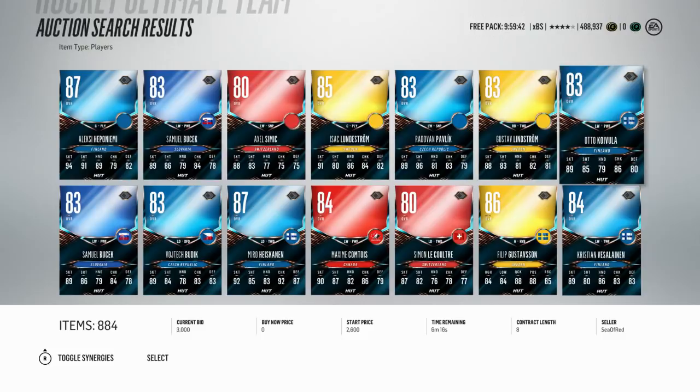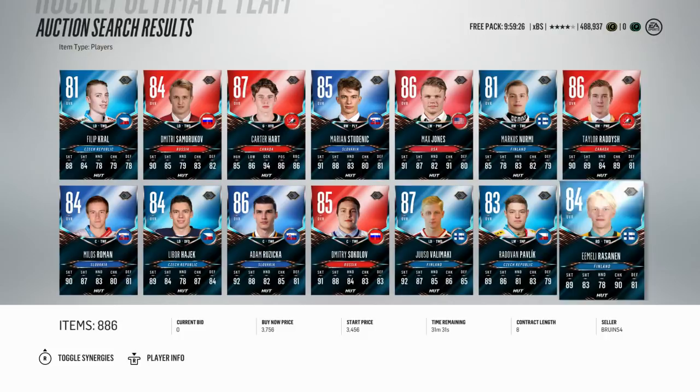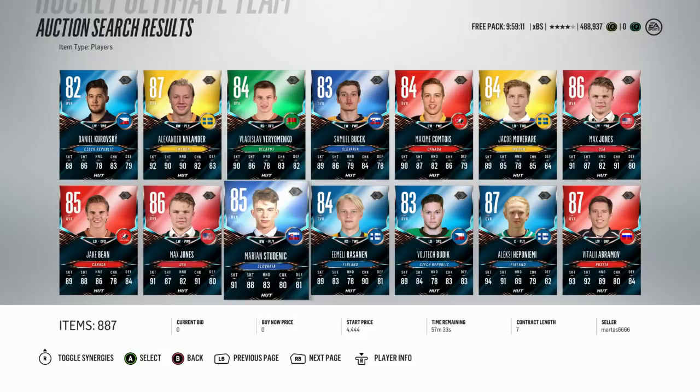Hey guys, it's BrianStorm. Recently EA dropped over 70 International Player of the Game cards, and in this video I'm going to help you guys determine which of these cards are the best for you, the best for your team. We're going to break down all of the goalies, the best defensemen, the best centers, the best shooters, put them all on a team, and the rest of the guys are going to be synergy plugs so you can have all five team synergies activated.